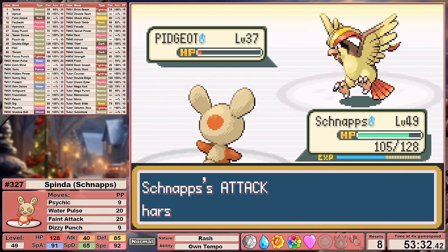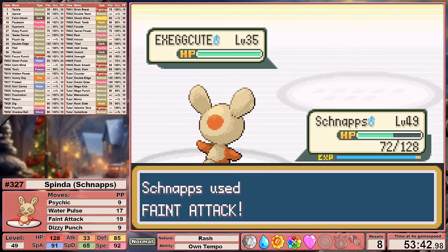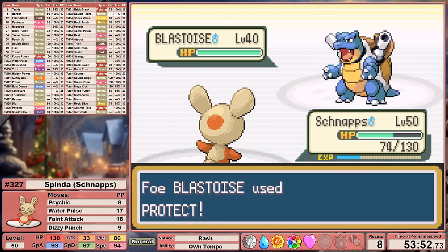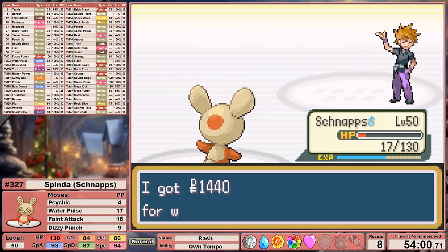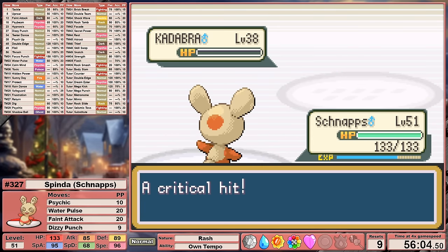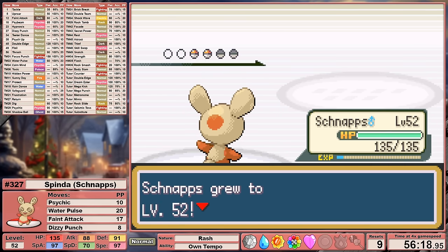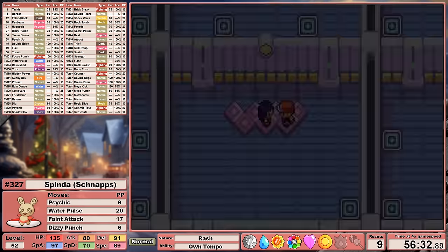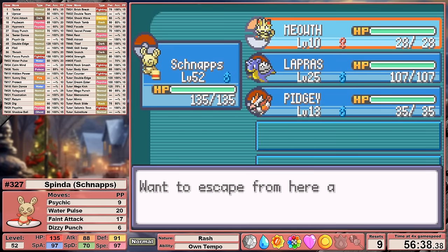We're going to continue following Schnapps for a moment, challenging Sabrina next. Just like trying to keep Present on Peppermint, I wanted to keep as many confusion-causing moves on Schnapps as I could. Dizzy Punch is an objectively worse option at this moment, but I wanted to keep with the theme of this Pokemon. Sabrina falls, gaining access to Calm Mind. Calm Mind boosts your special attack and special defense by one stage in battle. I'm going to be teaching this to Schnapps right away, heading back to Cinnabar Island and Blaine.